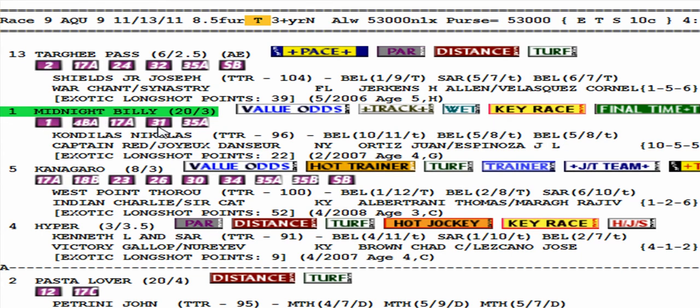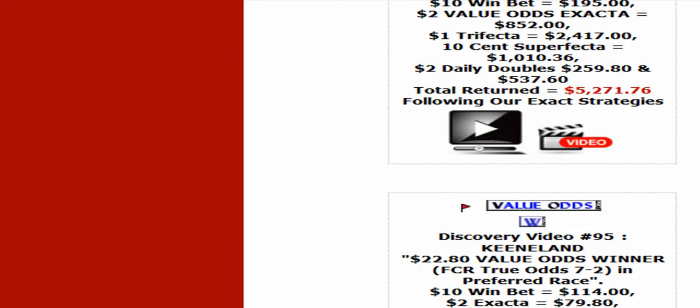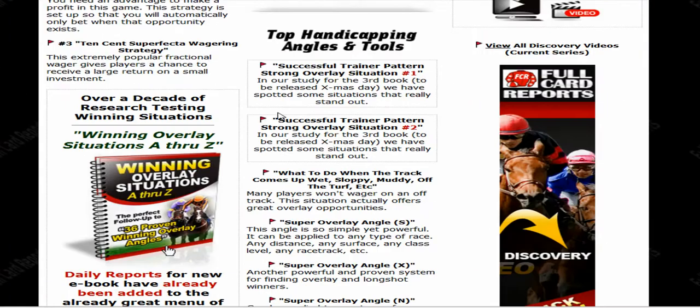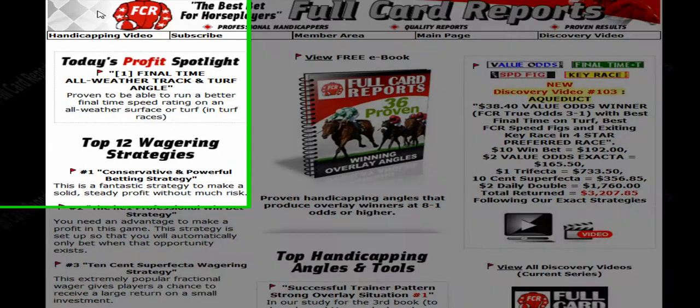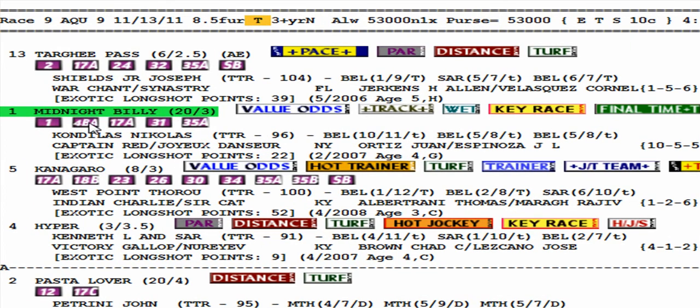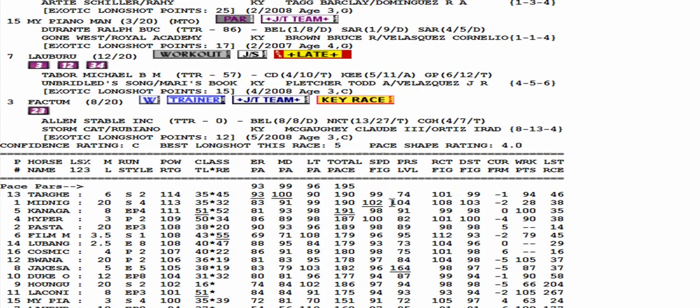These are your correlating proven winning overlay angles from the 36 angles in the free ebook — '36 Proven Winning Overlay Angles.' Each icon stands for a different angle and you can read them there. There's a 102 speed rating, two points better than the rest, and a power rating of 113 — just one tick from the top.